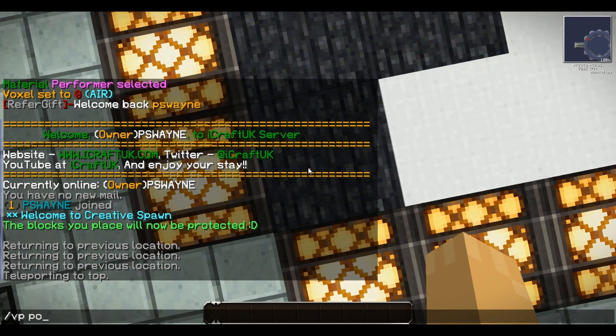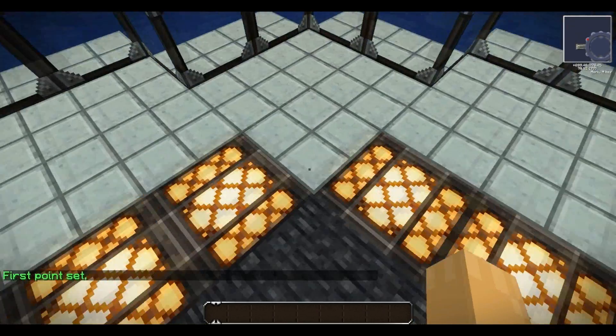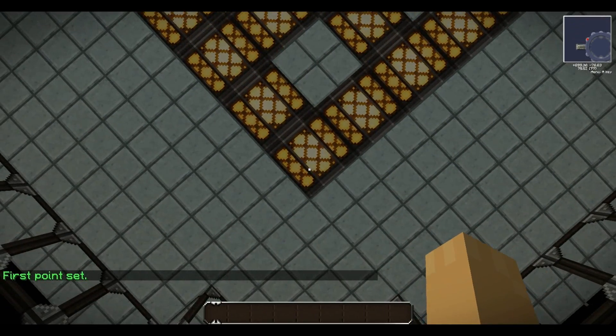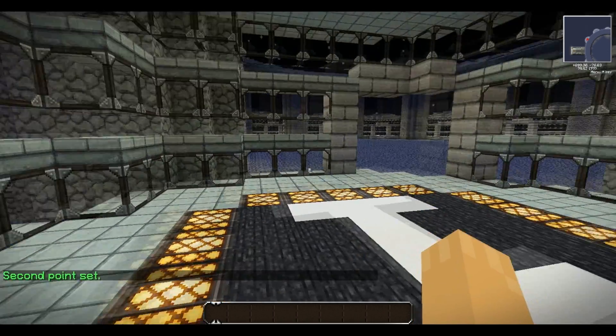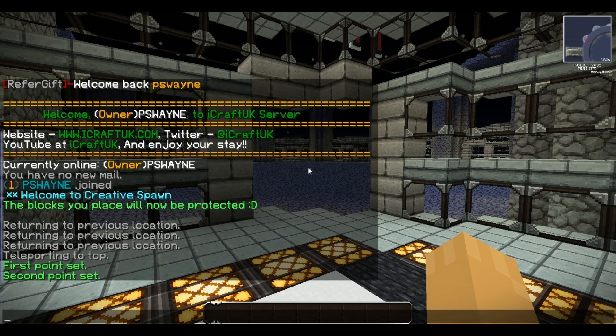Type 'VP point' — that's your first point set. You look at the block and then you look up to the second point, type 'VP point' again and that's your second point set. That's your area defined. Now you need to create the port.